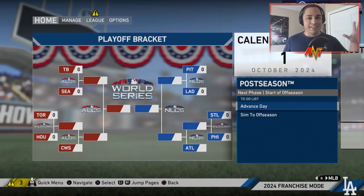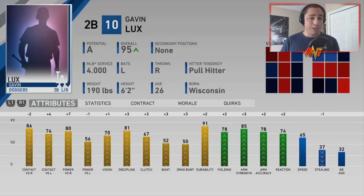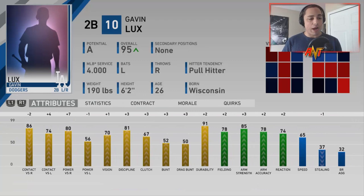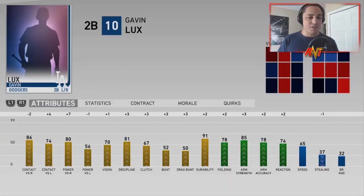We're only in season four but Gavin Lux is already up to a 95 overall at only 26 years old. His attributes look really good — good contact, decent power versus righties, vision and discipline are solid, good fielding stats. I did move him to second base because the Dodgers signed Trevor Story and had Paul DeJong at shortstop. Moving a shortstop to second base usually bumps his overall rating by about four to six points, so he's probably around an 89-90 as a shortstop.